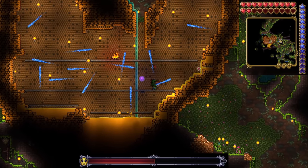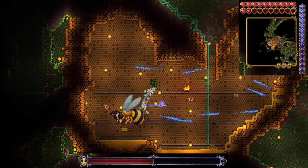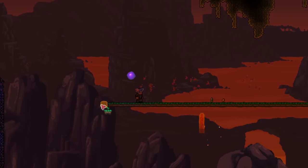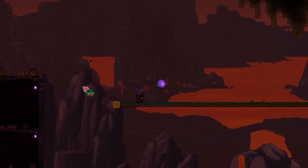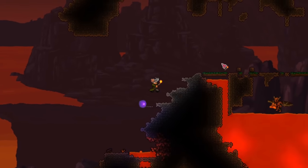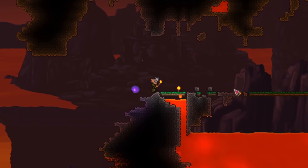Last time we defeated the Bee Queen and got our hands on the Bee Gun, a decent magic weapon for the Wall of Flesh. We also completed our Elevator and Hellbridge. Today, let's defeat the Wall of Flesh and enter hard mode. I'll also show you a few really good early hard mode mage weapons.